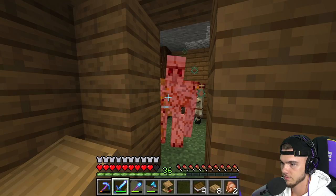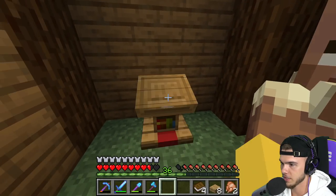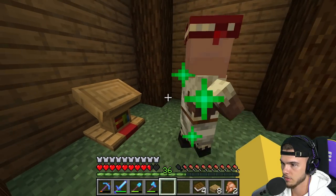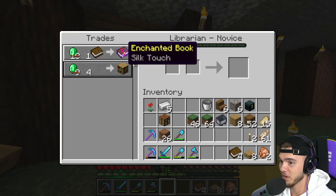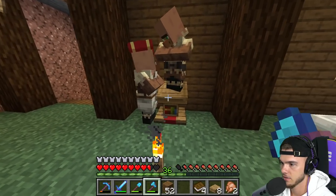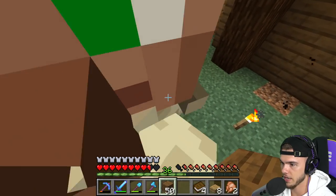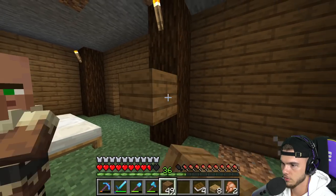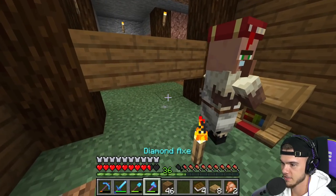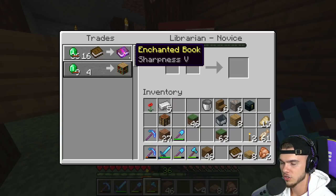He doesn't even do that much damage to my armor. Thanks for the free iron but I didn't mean to hit you. Channeling - this is the guy we want, he has discounted prices. Silk Touch for one emerald - that's good but no. Fire Aspect 1 - that's the guy. I need to trap him in here and get the other one out. I'm literally shoving him - go that way! Okay, he listened. Sharpness 5!